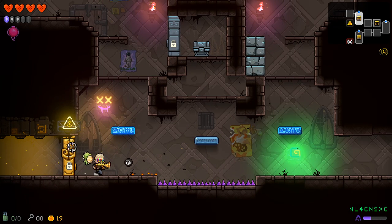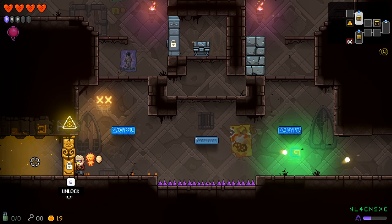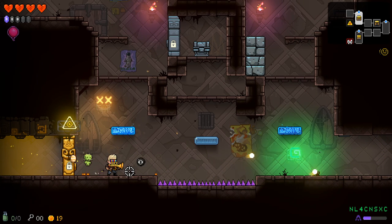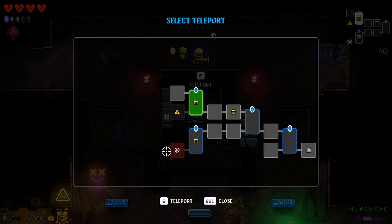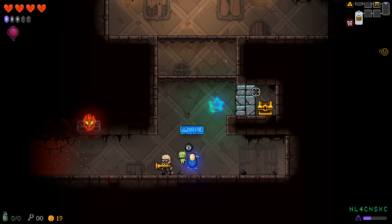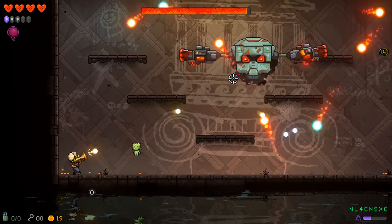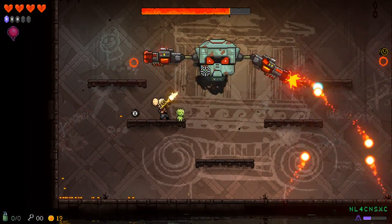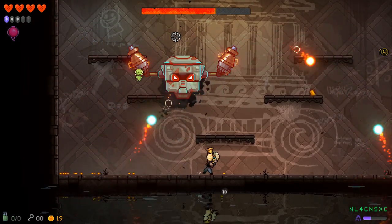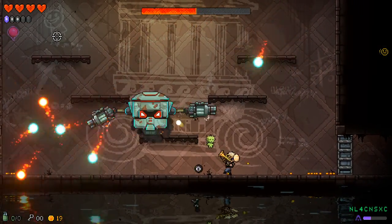It doesn't matter what direction I'm facing — melee hits the nearest opponent. These early days in figuring out a roguelite are some of my favorites. I do not have anything to take care of that. Remington, god of guns. My gravity — gravity, my hubris.